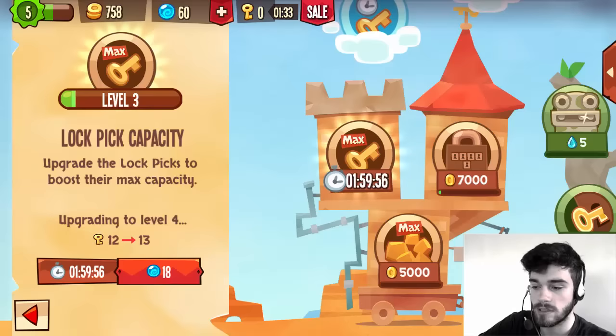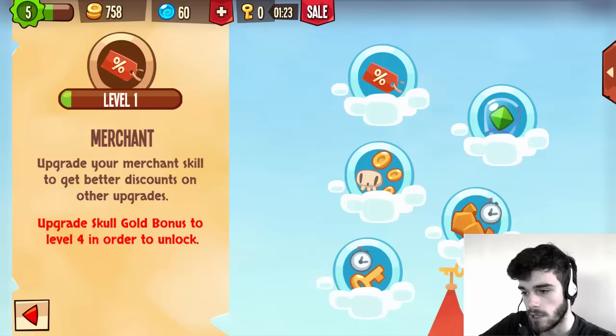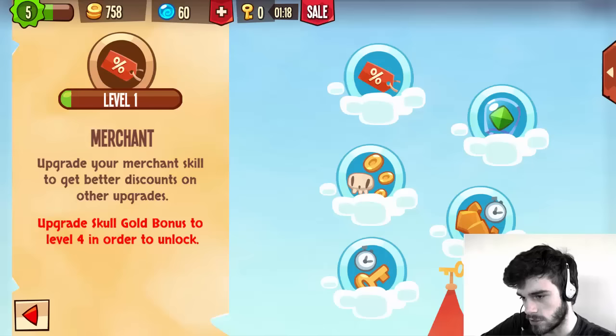When the lockpick capacity is level four, we can actually upgrade the lockpick speed, the gold bonus, and then finally upgrade the merchant — which is our ultimate goal. Although I don't play this that much on this account, mostly only for recording, so I'm not really sure if we will be able to accumulate this many gold to actually buy a merchant. We'll have to see.